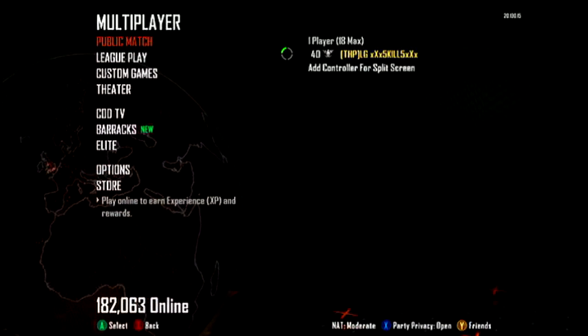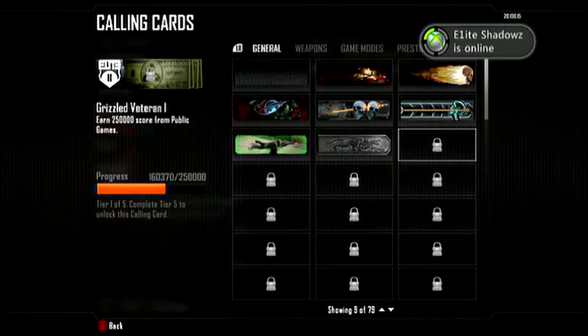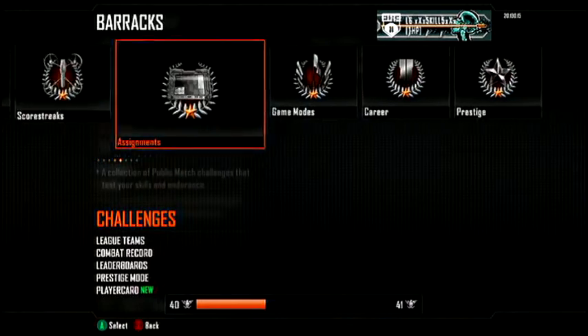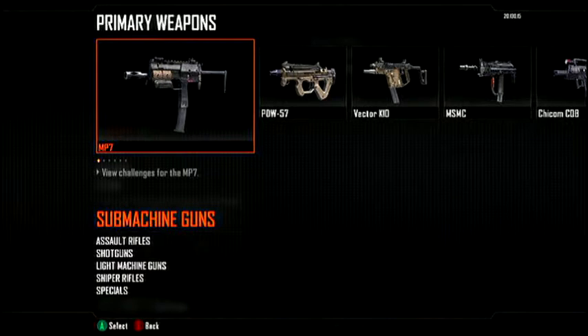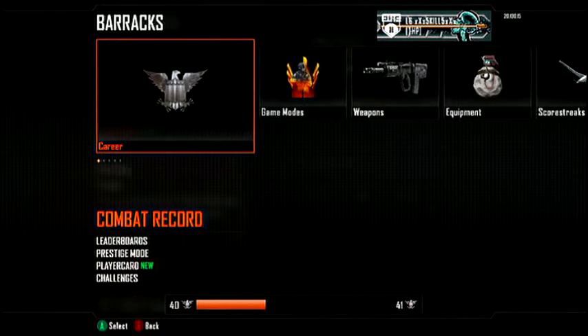The first thing I'm going to show you is your Barracks. First things first: your play card. You can go in and edit your emblem and calling cards whichever way you want, but keep it PG because there are little kids playing this game. For your calling cards, you have to complete each and every challenge that it shows. Same thing with the player tag — almost every Call of Duty game has a player tag. It also shows the challenges for your weapons, and you can prestige your weapons in this game.